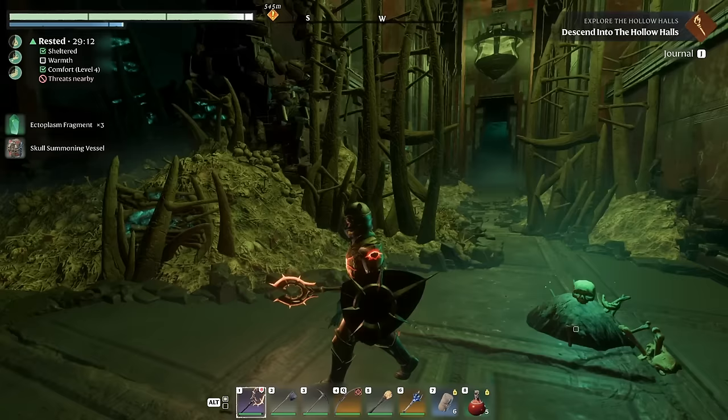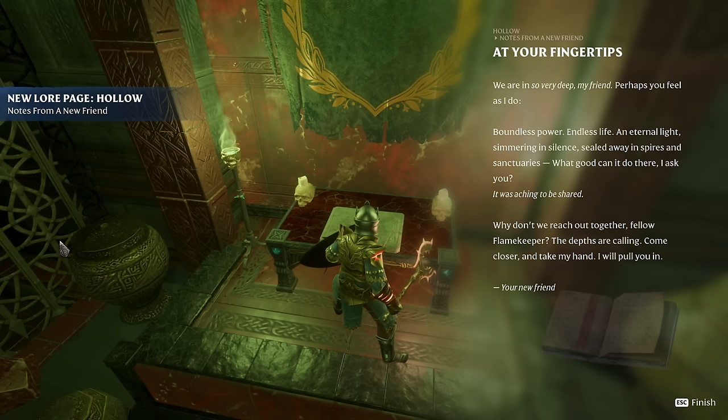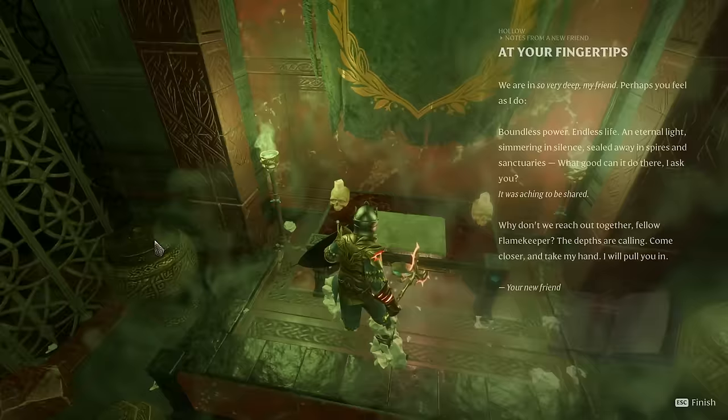Something else in this room: "At your fingertips — we're in so very deep, my friend. Perhaps you feel as I do: boundless power, endless life, and eternal light simmering in silence, sealed away in spires and sanctuaries. What good could it do there? It was aching to be shared. Why don't we reach out together, fellow flame keeper? The depths are calling — come closer and take my hand. I will pull you in."